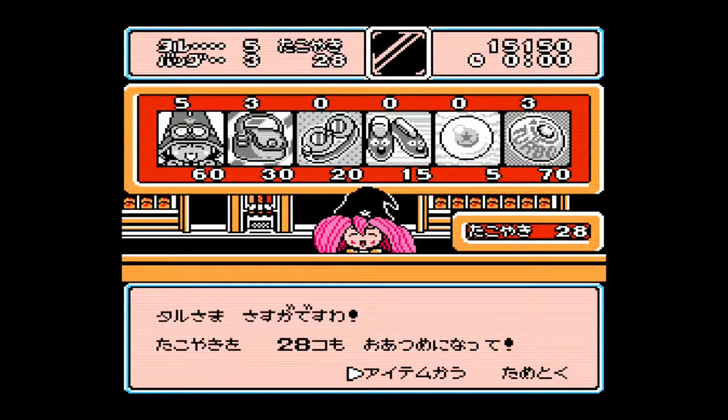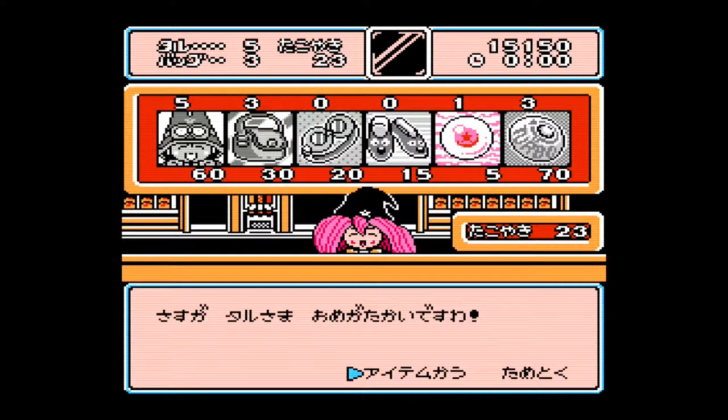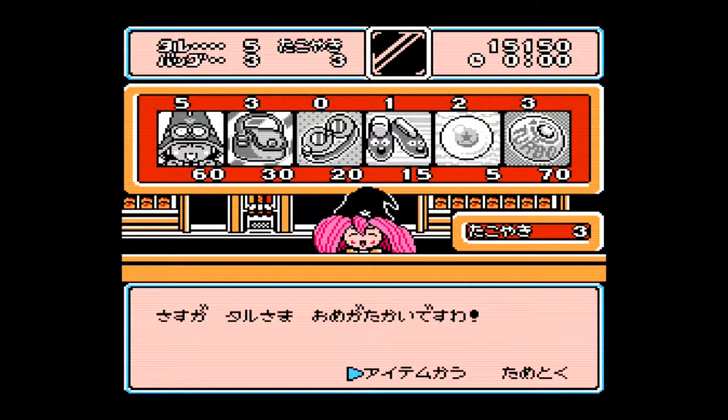At the end of each level, you have the option to buy items from a little item shop. The currency in this game is grilled octopus balls, which are a pretty popular treat in Japan. You can buy additional lives and power-ups. The little frog power-up is my favorite — that gives you a chance to get hit once and then get the superstar effect like in Mario, where you can knock enemies off the screen for a short time.